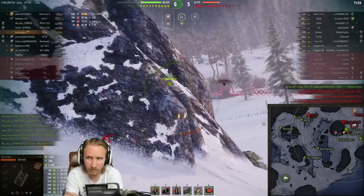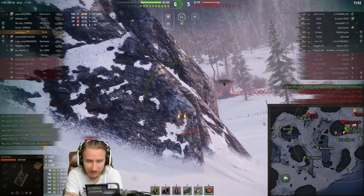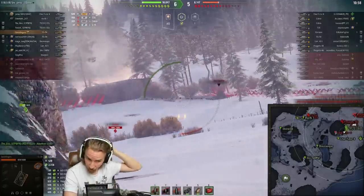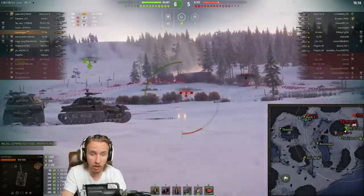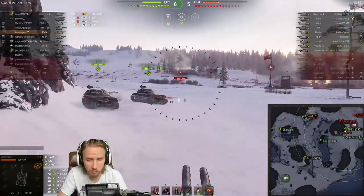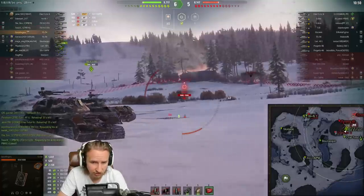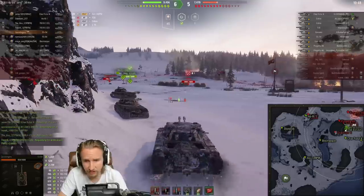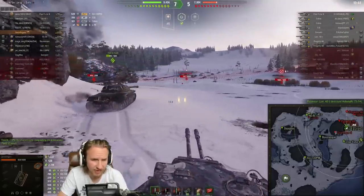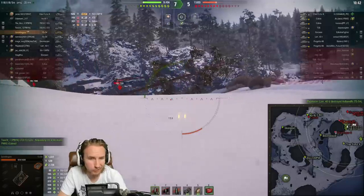In this scenario we've done 2,700 assistance damage and 1,337 direct damage — already at 4,000 combined four minutes into this battle. This thing just seems to print results. With enough view range, unlike the Object 703 Version 2, you can easily spot for your team, and with enough gun depression you can get aggressive on a ridge line and keep the battle flowing.